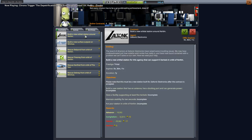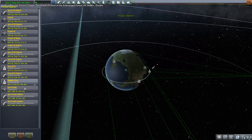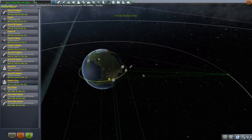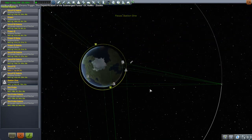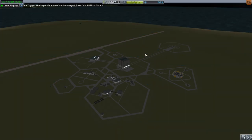We put a station in orbit around Kerbin - Station 1 orbiting Kerbin - so I guess they want another one. Maybe we'll add a module to the station?